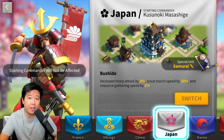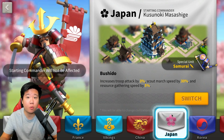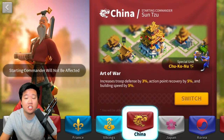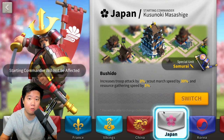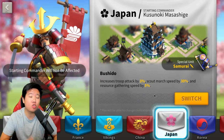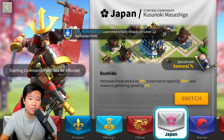If you're creating a farm account to send resources to your main account, I recommend either starting with China and switching to Japan, or just starting with Japan. Kusunoki is not a bad commander, and Japan gives you five percent resource gathering speed, which helps you gather any type of resource much faster in the field.